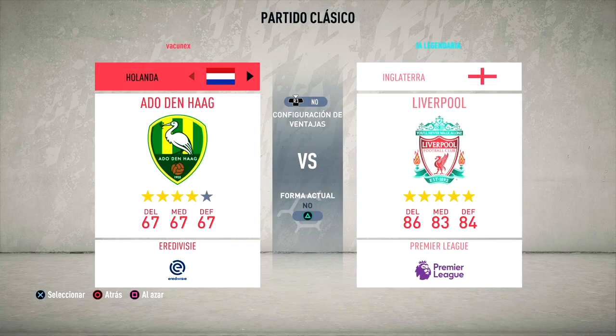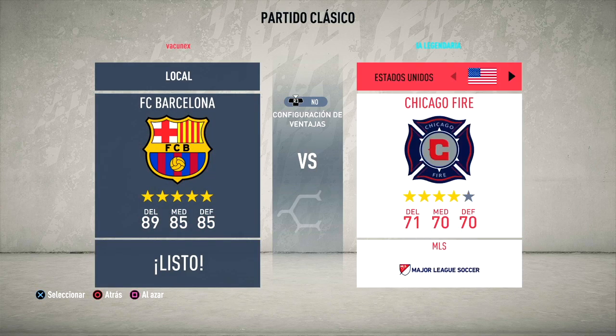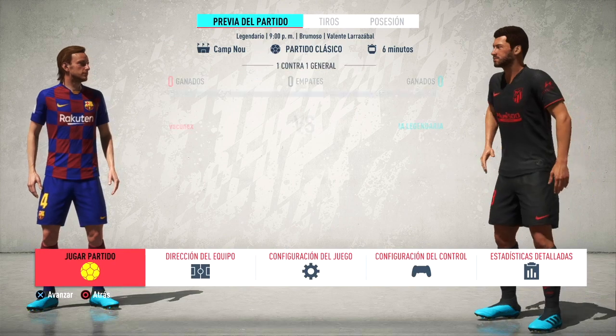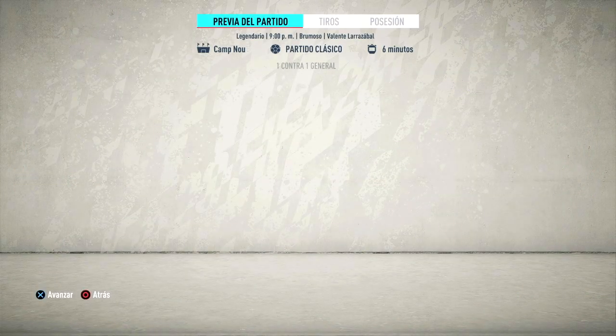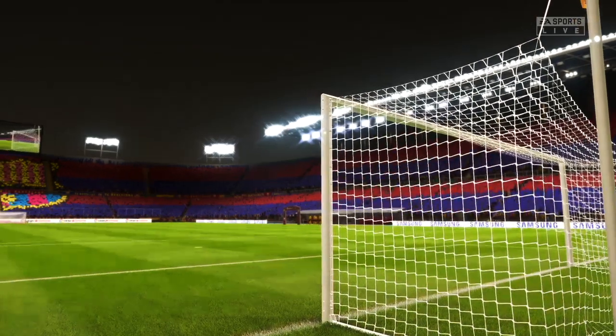Solamente tienen que darle a triángulo y quitar la forma actual para que el juego no ponga el Libertador sino el Camp Nou, para que salga el nombre que acabamos de retocar. Como ven, ahí sale el Camp Nou — el nombre de Camp Nou que se los muestro — y ya vamos a poder jugar un partido con el nombre del estadio Camp Nou y no el nombre tan feo que se ve del Libertadores. Espero que les haya servido muchísimo este tutorial.